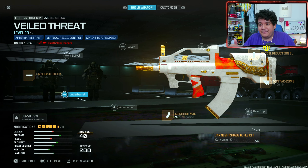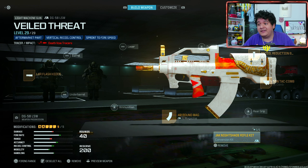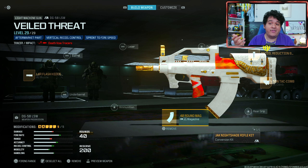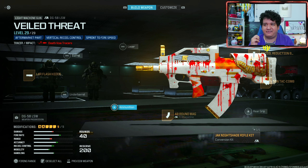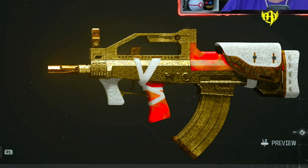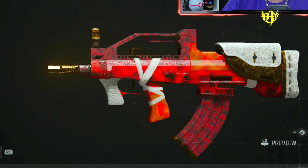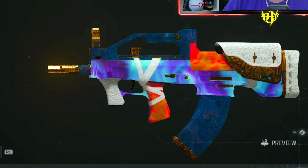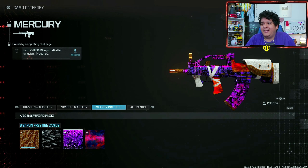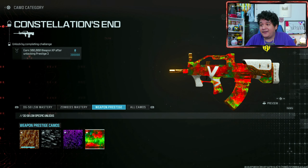Now when it comes to the DG-58 LSW, you can actually keep the tracers in almost any situation. You can put on an ammunition attachment and keep the tracers. You can take off the conversion kit and keep the tracers. However, if you have this gun without the conversion kit and then add ammunition, you won't have tracers in that case. Pretty much in any other case you're fine to have tracers with this gun, which is really sweet. Here's Gilded, Forged, Priceless, Interstellar, Enigma, Zircon Scale, Serpentinite, Borealis, One Trick, Molten Obsidian, Mercury — I love how it animates with the blood — and Constellation's End.